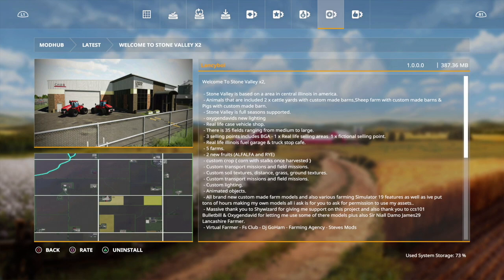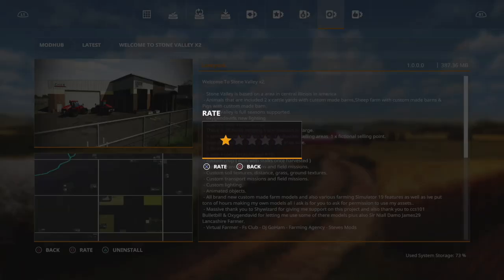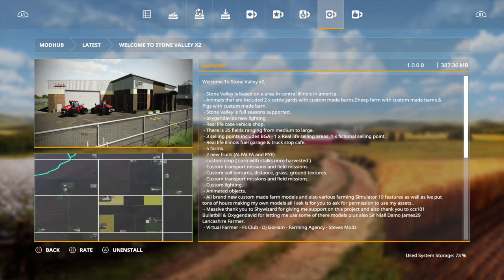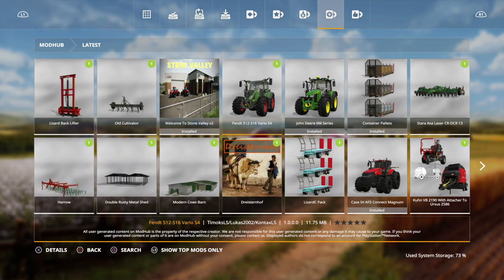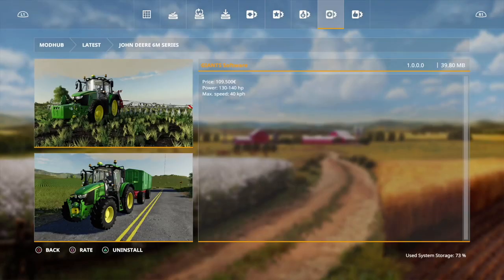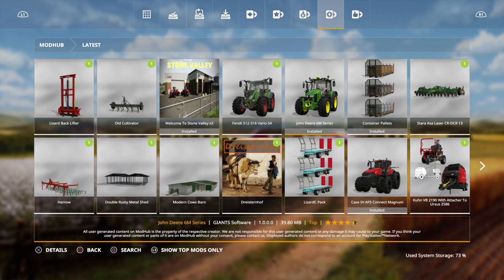If you're really enjoying a mod — whether it's Stone Valley or anything else — go and rate it. Give it a one through five star rating whether you like it or not. Stone Valley is one of the best maps to ever come out for Farming Simulator, so we're giving it a full five-star rating today. Make sure you go through and rate any mod that you download and play with.